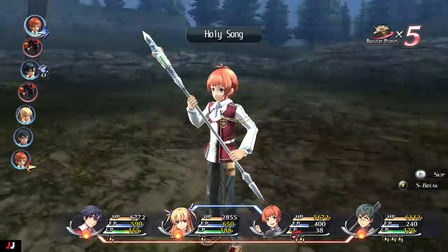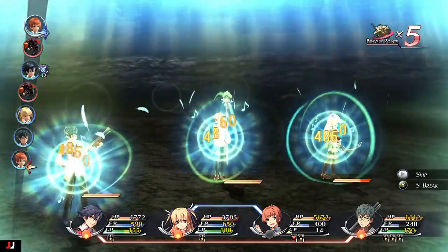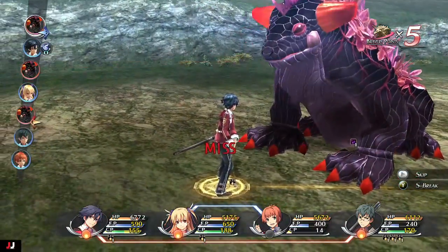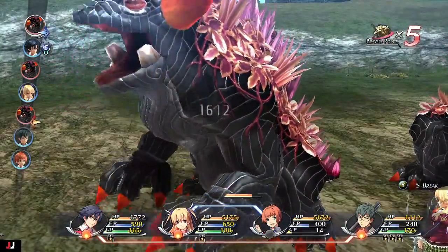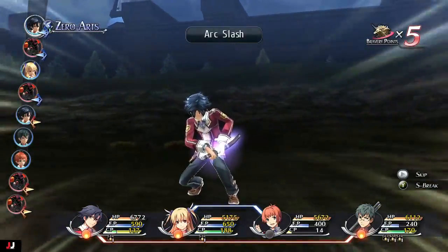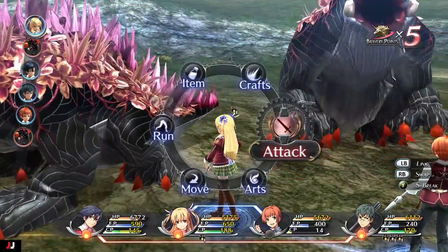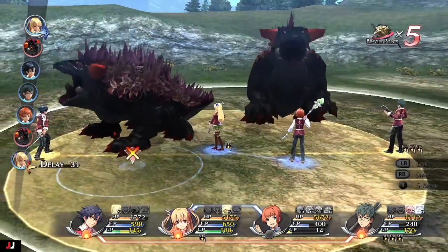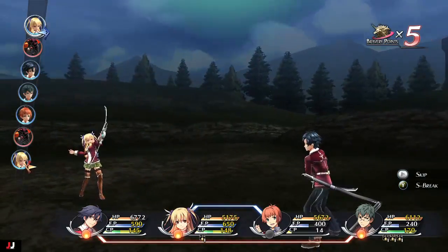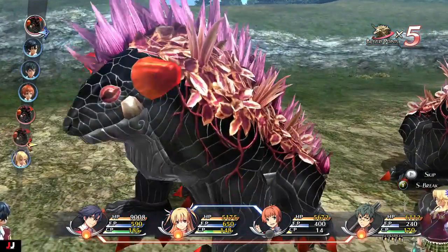I debuffed their armor and tried to keep my guys' health full and strength up to make it easier. Resounding beat would be useful here to keep everyone healed up. I moved Rean to the side of them so I could hit them both with arc slash, spamming arc slash and using blast arrow to keep CP full until the CP ran out — and by that point I had one of them dead.